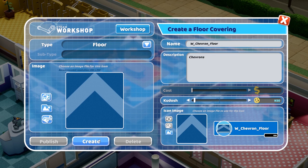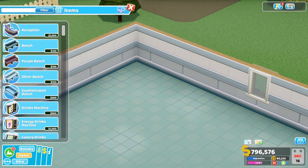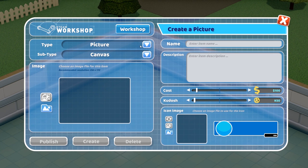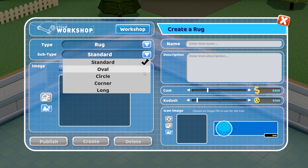Same goes for floors — if you want to create a new item, it's a similar process. In the items menu, we click the same button to create a new item. Now we get a choice of rugs or pictures, and as you can see there are loads of different types too, like corner rugs, long rugs, circle rugs, and a whole bunch of different types of pictures too.